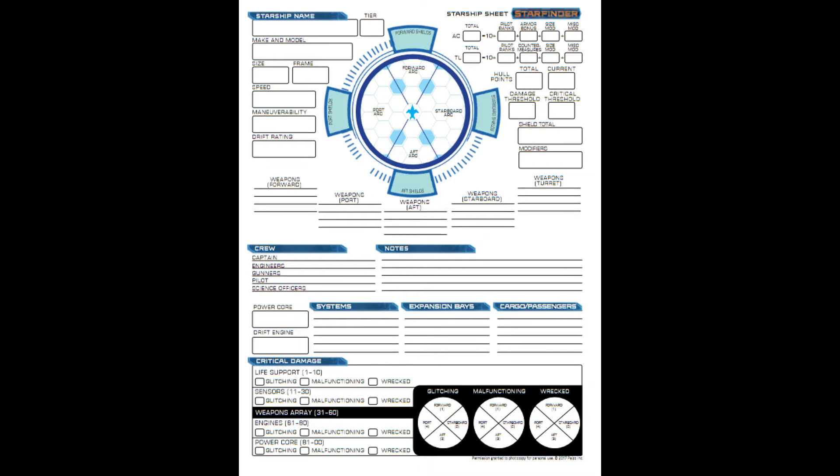From the ship sheet, you need to know your guns. You need to know what arcs they are, what range they have, what damage they put out, and what their properties are. It'd be good to have these written down on note cards that you can keep during the combat, because there is a lot of information to keep track of.